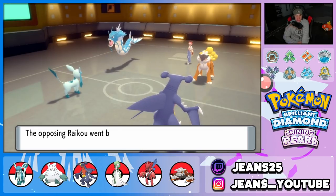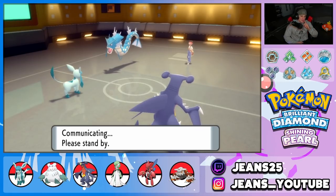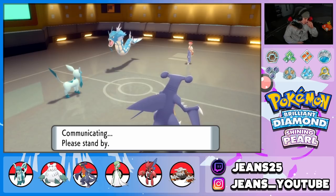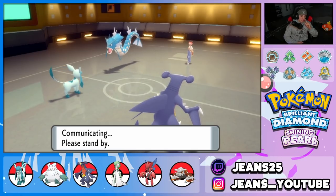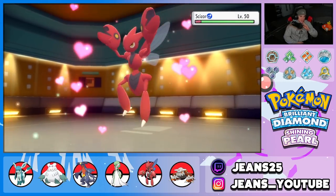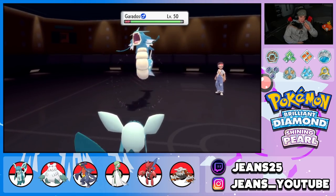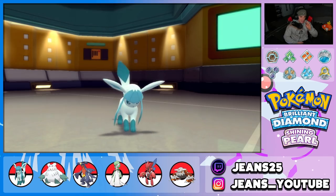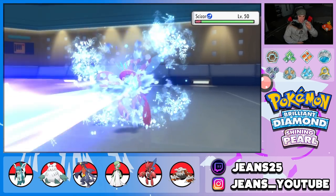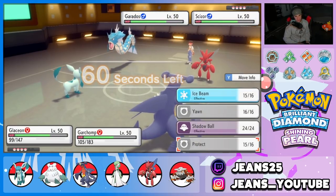I might bring out Abomasnow to get Snow Cloak going since Garchomp is intimidated. Scizor comes out — I have Heatran in the back, which is great. Bullet Punch is going to come in soon. Ice Beam flies out — no freeze. I could protect here and then next turn swap into Abomasnow to maybe dodge the Bullet Punch with Snow Cloak.